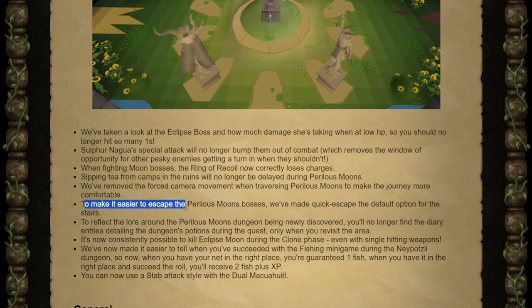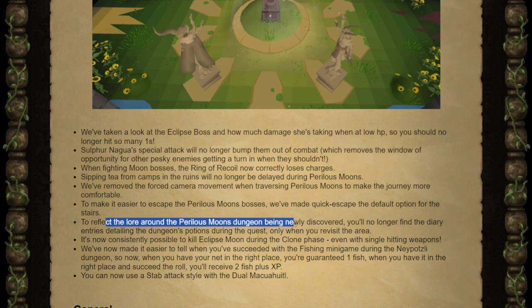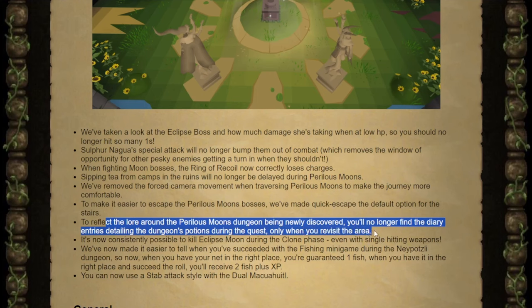You can now have a quick escape as the default option for the stairs to leave the moon bosses. The lore of the dungeon is that it's supposed to be newly discovered, so they are removing the diary and trees detailing its potions during the quest, only upon revisiting the area.